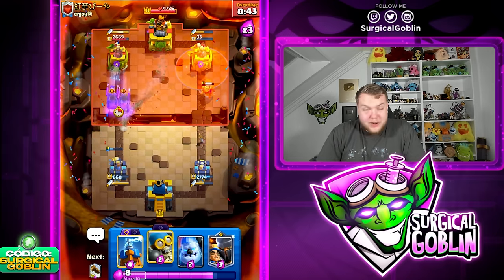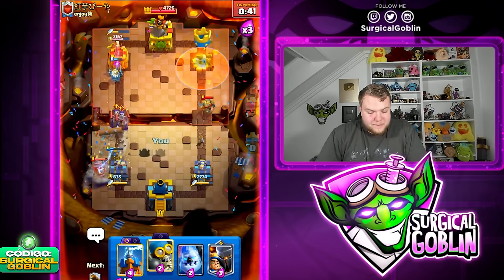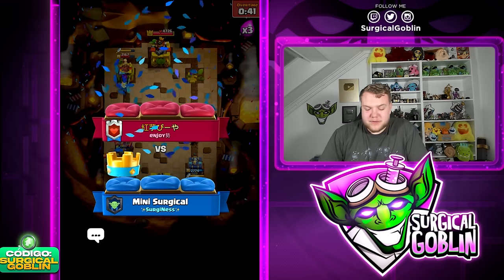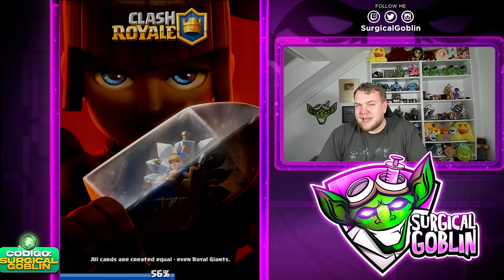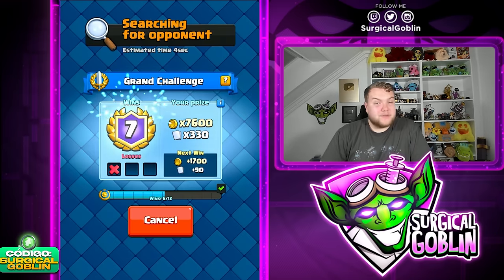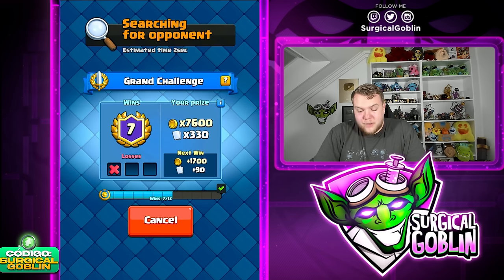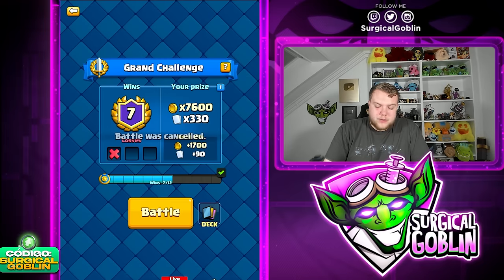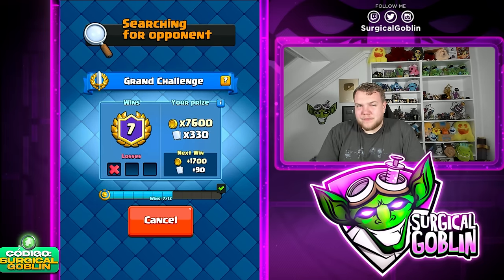That was a bit scary at one point — he went Magic Archer plus Bomber, which is actually a crazy combo with Nato offensively. He got a lot of damage but it was a little too late. We already dealt a lot of damage to his right tower with the Miner and Evil Bomber. Evil Bomber with Nato is broken, but even without Nato it works well. We're seven and one now.